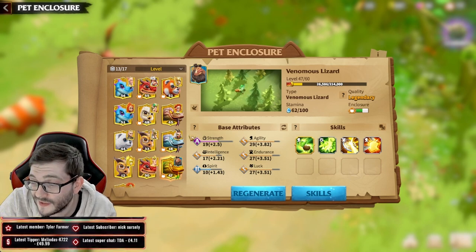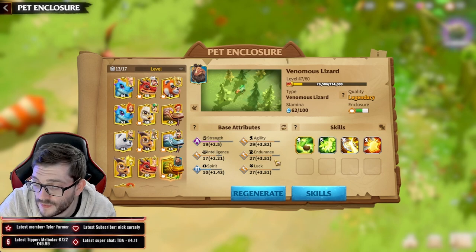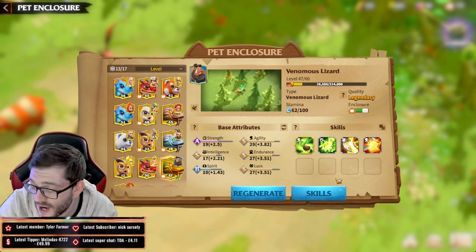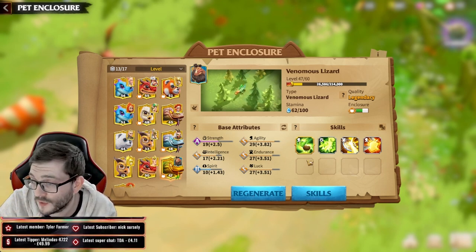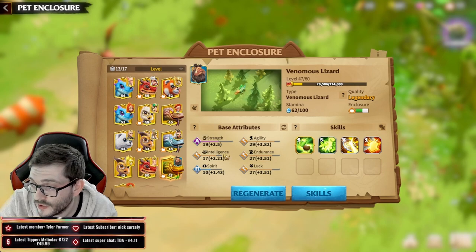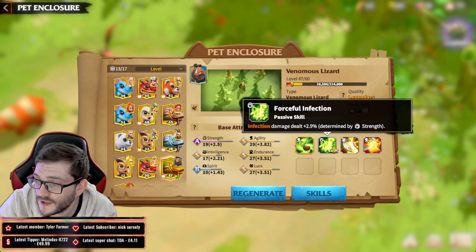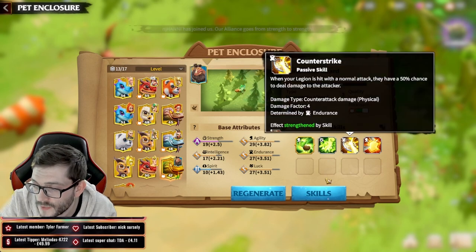So there's the trinity we want: Agility, Endurance, and Strength as the main attributes. I got kind of lucky on this one - even with a 19 Strength, the 2.5 is going to give a really good amount of stats for damage amplification. I would prefer the 27 Luck up there, so maybe we re-roll it, but for a pet with eight slots and these stats it's a really good thing to work from. You have two abilities already going off Agility, the Strength amplification, and an Endurance-based skill.